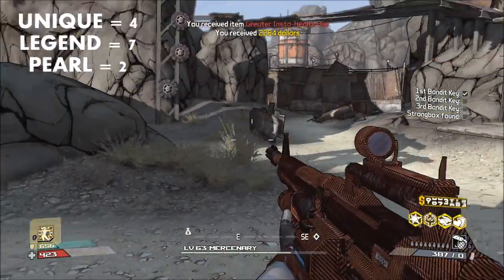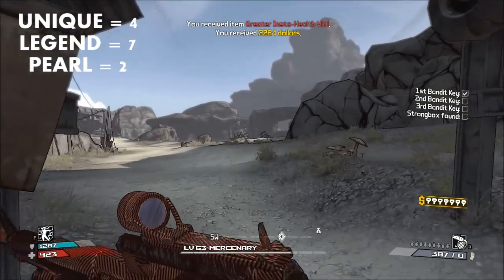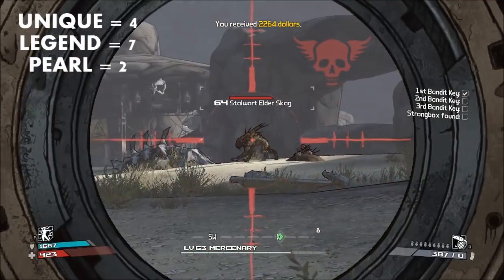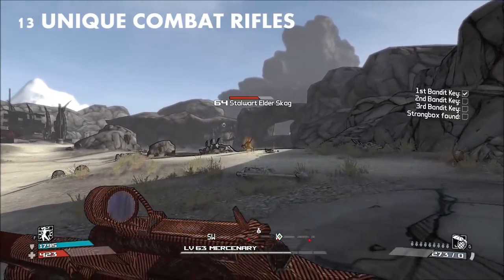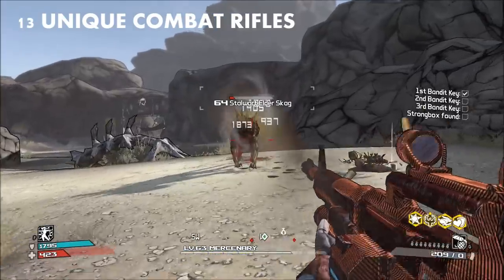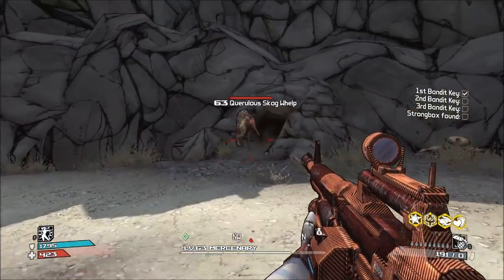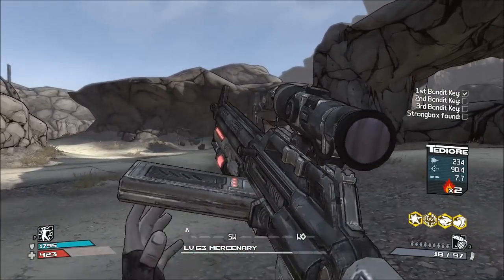There are four unique, seven legendary, and two pearlescent combat rifles and machine guns in Borderlands 1, which brings us to a total of 13 unique combat rifles. Of the 13, I think that these nine are really the best of the bunch. These will be the top nine best machine guns, combat, and assault rifles that Borderlands 1 has to offer.